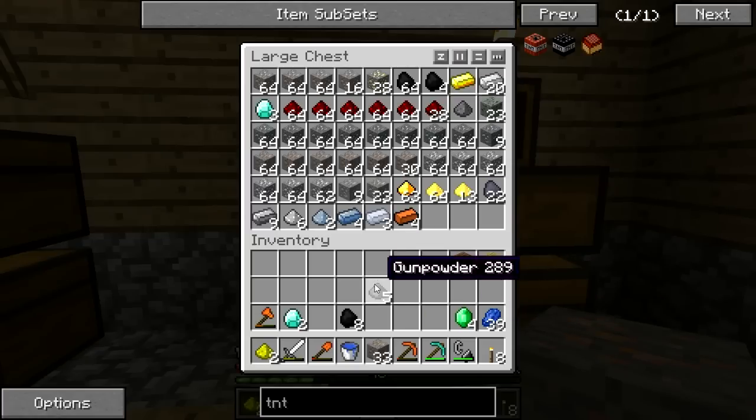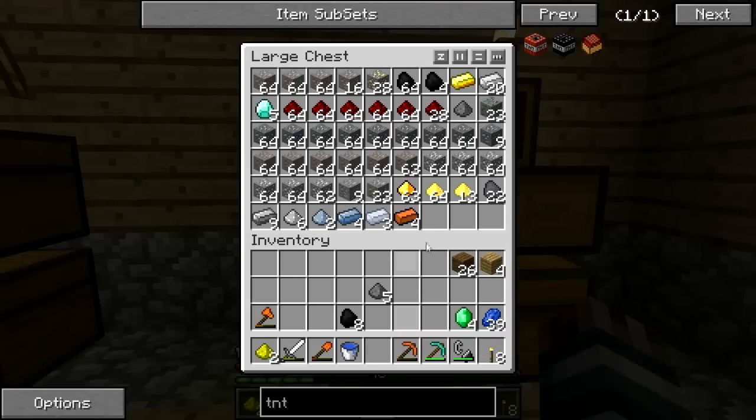We're going to need these so let's keep everything in here. Five diamonds — nice. I might have some more at the other place but this chest is getting pretty full. We were able to cram everything in here too — that's pretty sweet.